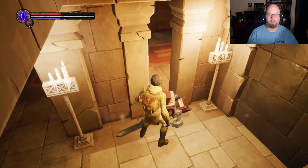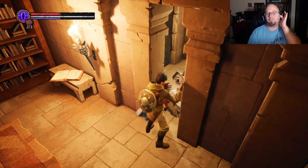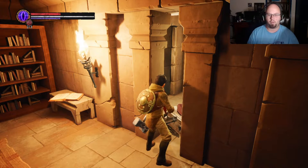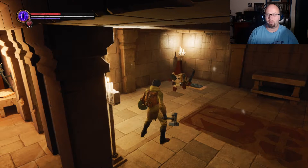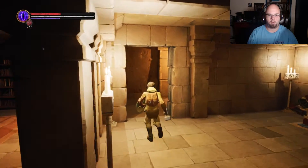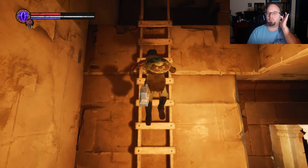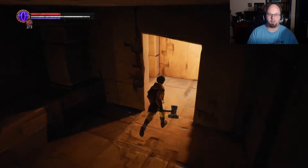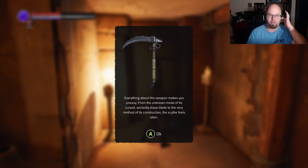Wait, I remember — this is where the luck key goes. So he'll activate when he gets up, and then he'll sit there. Oh, doorway — hello, what's in the doorway? Oh, a new weapon! Holy shit! 'Everything about this weapon makes you uneasy, from the unknown metal of its curved wicked sharp blade to the very method of its construction — the scythe feels alien.'